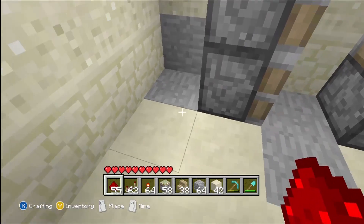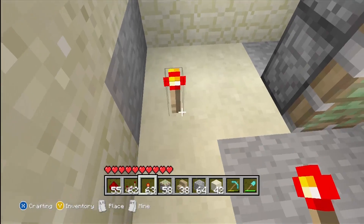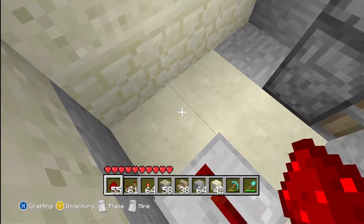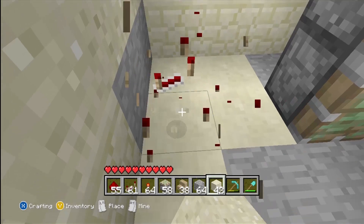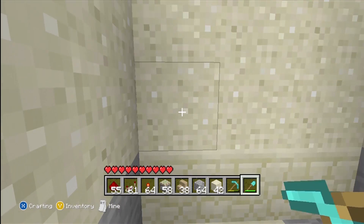Now we've got to set this up — you have to set it up just right otherwise it won't work. You want to place a redstone repeater first. Now set up the redstone wiring; this can be kind of difficult. We'll place that right here — we actually need some more space right now.